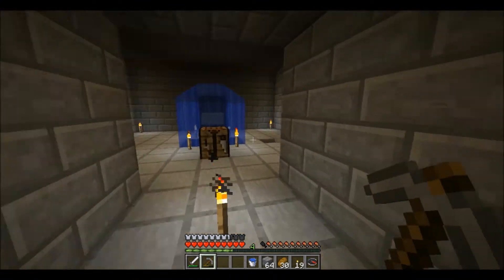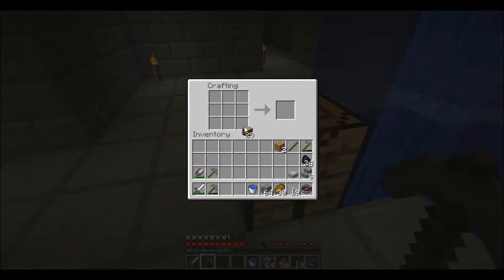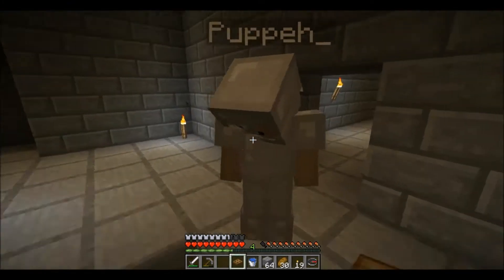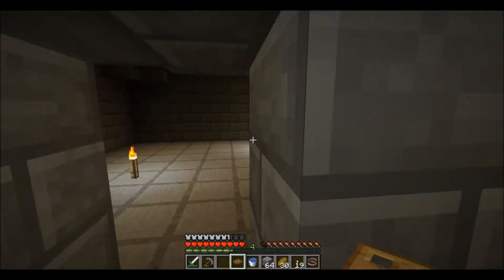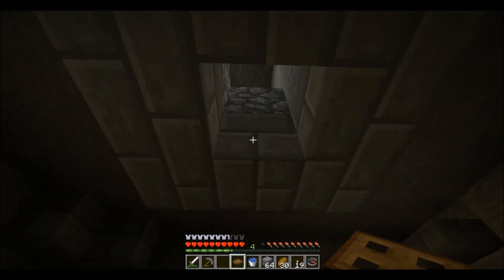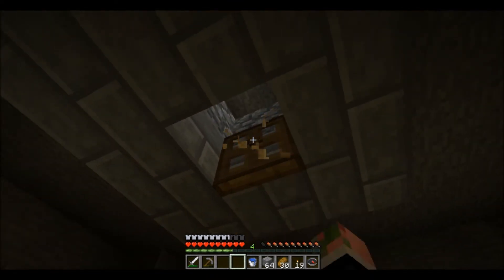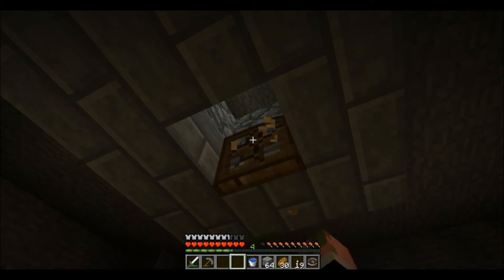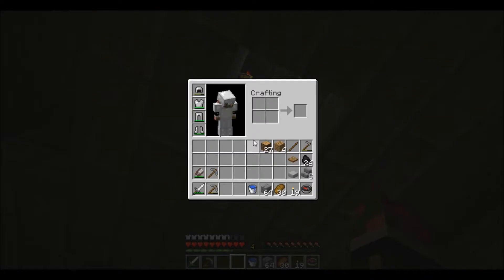What we could have is maybe the nether portal — like move the nether portal. If we move the nether portal in the overworld, does it change the form place for the netherworld? Depending on how far you move it. Like just down here? It probably won't. There's a chance it will, but most likely no.